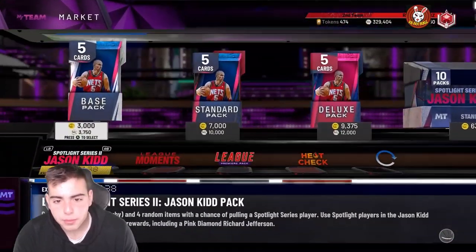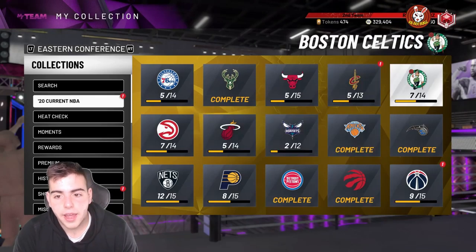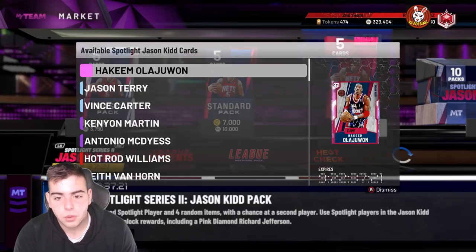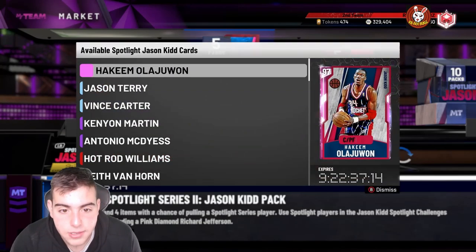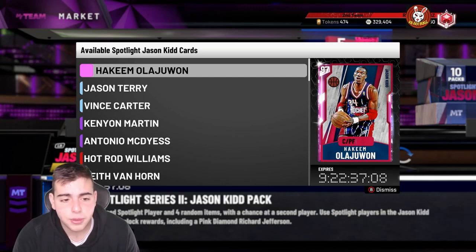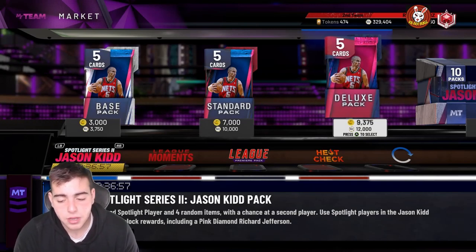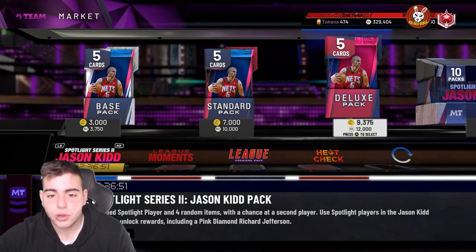Pretty much the overview of the market — the market is going up, good time to do the spotlights would be now. If you want Richard Jefferson, I'd recommend doing it now. If they drop a crazy prime set that would change things. These spotlights expire in 9 days and 22 hours, which means we're not getting a spotlight this week — that's kind of good news, more time to grind. Sell whatever you got. If you guys have any crazy snipes, hit me up on Twitter — maybe I'll make a top snipes of the week. Make sure to sell now, hopefully these tips help. Stay tuned for more vids, peace guys.